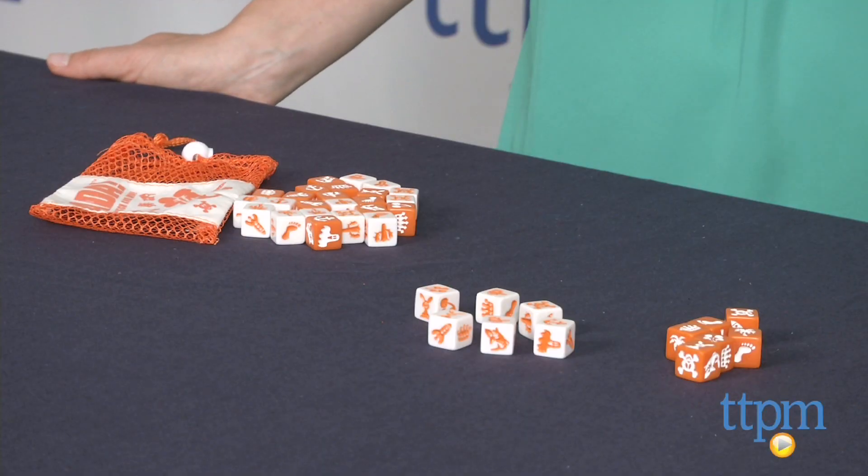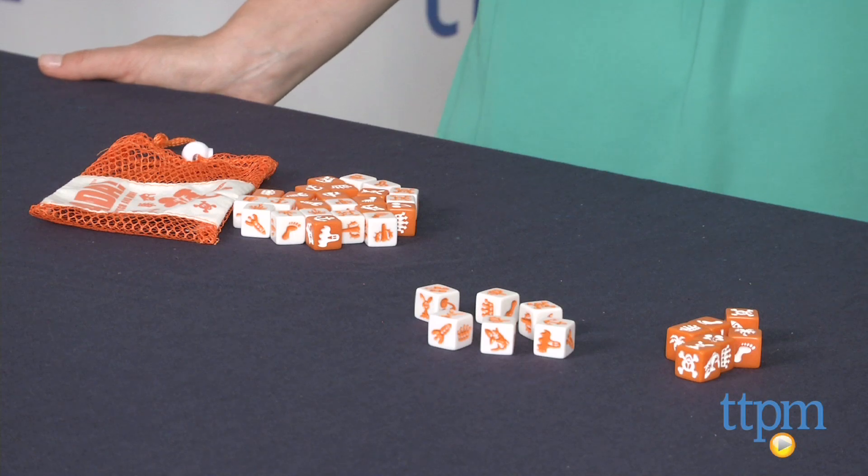Hi, I'm Tammy with TTPM, and this is Jen. Today we have a fast-moving dice game to share with you. Nada from Blue Orange Games is recommended for ages 7 and up, and you'll need 2-4 players to play.